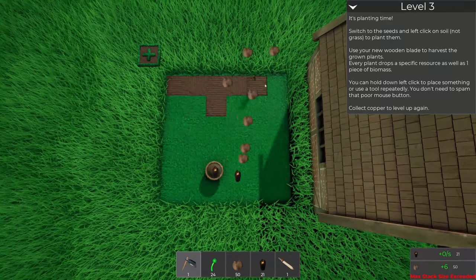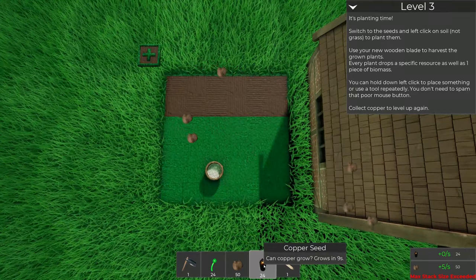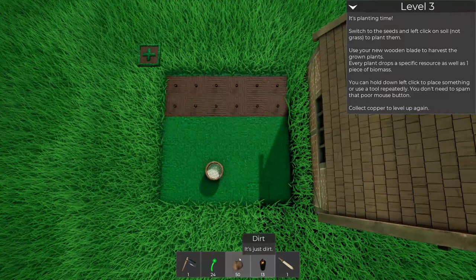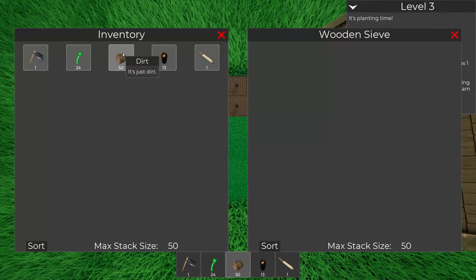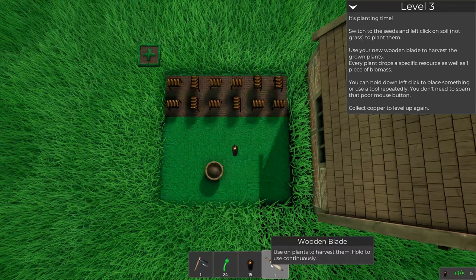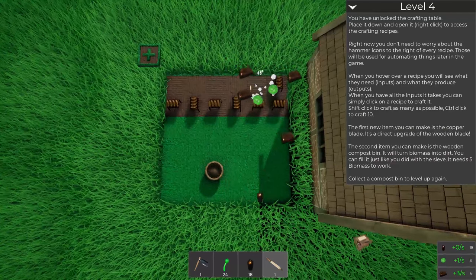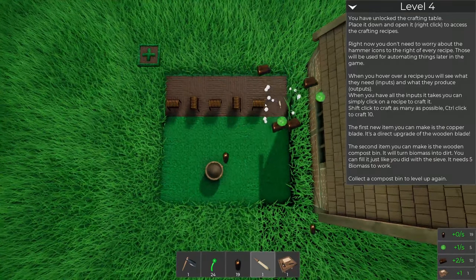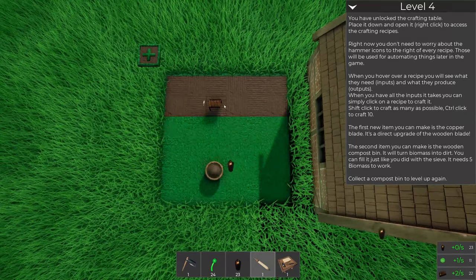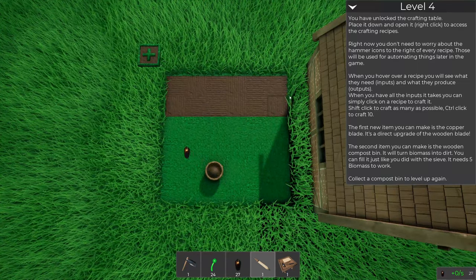That's actually good to know. Let's farm up a little bit of land here - we've got some copper seeds, put those down. We get copper ingots! You have unlocked the crafting table - place it down and open it to access the crafting recipes. Right now you don't need to worry about the hammer icons to the right of every recipe - those will be used for automating things later in the game.